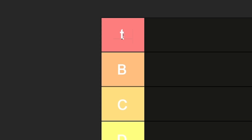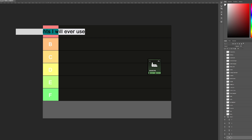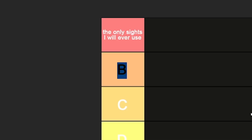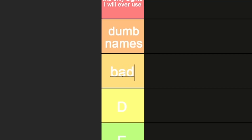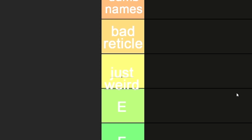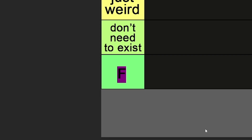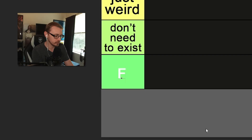A tier is now the only sights I will ever use. B tier are sights with dumb names. Then C is bad reticle, meaning it's a decent sight — just the reticle makes me question the existence of God. D tier is just weird. And E are for ones that don't need to exist. And lastly, F, which is for 'kill me.'